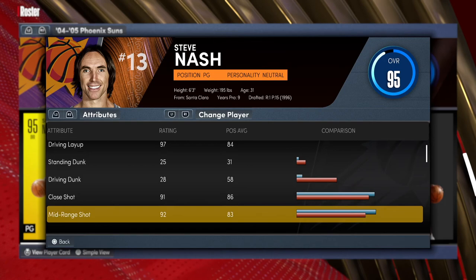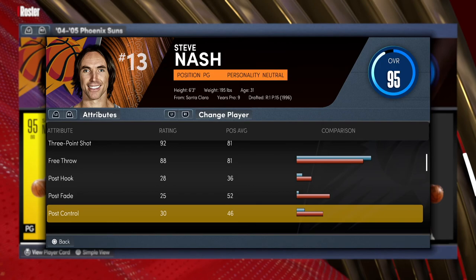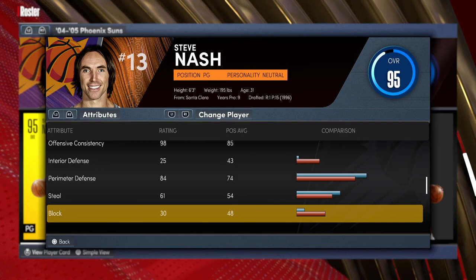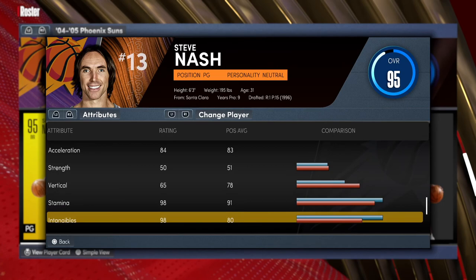As you can see, 95 overall. 97 layup, scroll down — 91 close shot, mid-range and three-point shot is a 92, unbelievable. When you look at the post control, you don't need to worry about that. Pass accuracy is 98 — he's definitely going to be able to get Hall of Fame Dimer, which is great. The defense is decent, but passing, playmaking, and shooting are the strengths for this build.